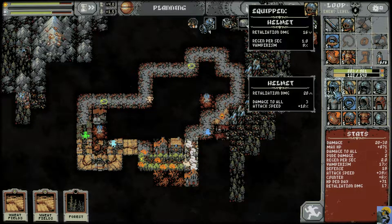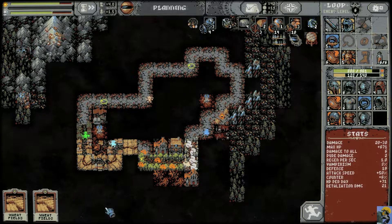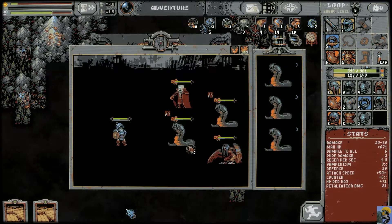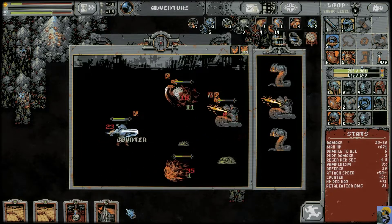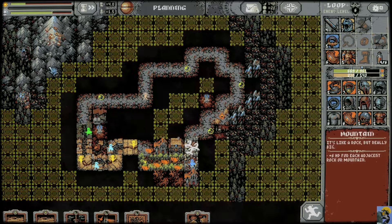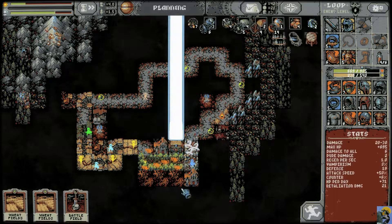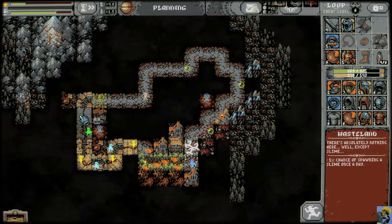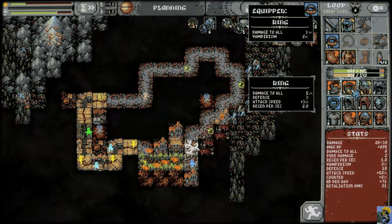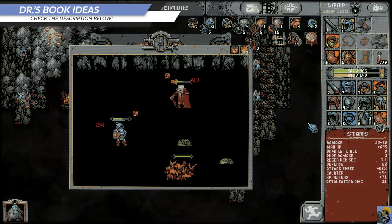This is level 7; it gives 20 retaliation damage versus 16 damage to all that I take. Damage to all is just very, very good when I'm trying to fight big groups. Used a potion but it worked out. Put down another village, another Vampire Mansion — the rich part of town, there's just vampires everywhere.